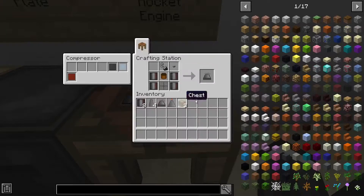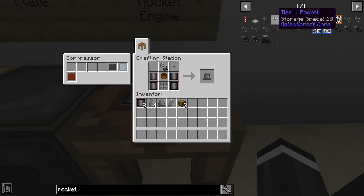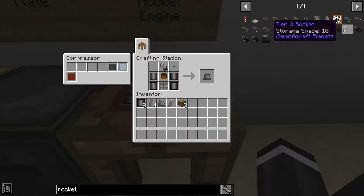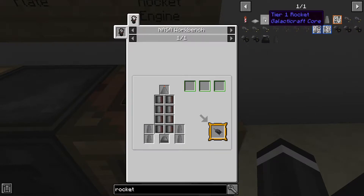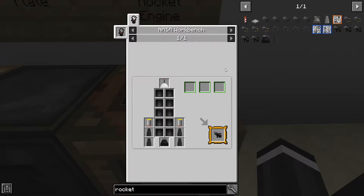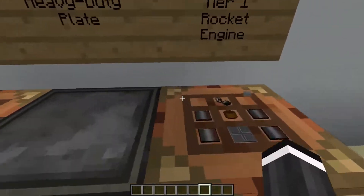There are a bunch of different rocket tiers — I'm going over tier one today. There are tier one, tier two, and tier three, and the difference is that higher tier rockets can go to different planets. The tier one can only go to Earth and the Moon, tier two can go to Mars, and tier three can go to Venus or something like that.